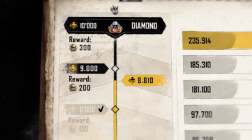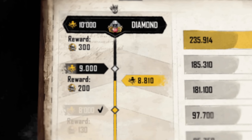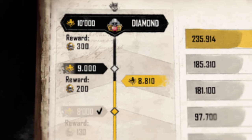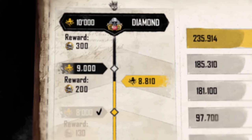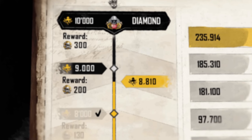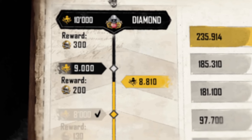Now it's all about climbing the leaderboard rankings. Split into weekly and seasonal categories, these rankings pit you against other players who have attained the kingpin rank. The more pieces of eight you earn in your helm empire, the higher your tier will be and the more sovereigns you'll receive.